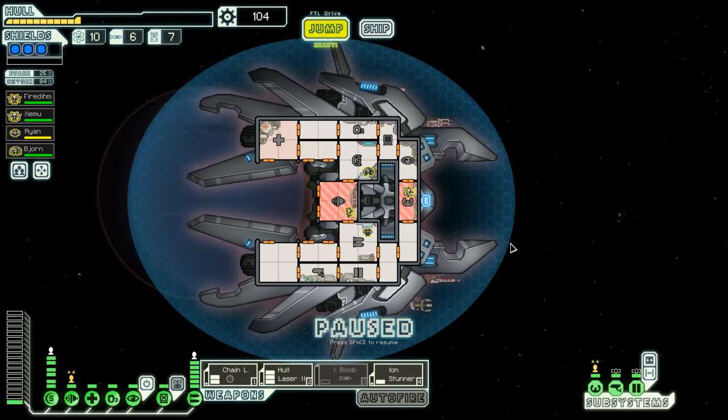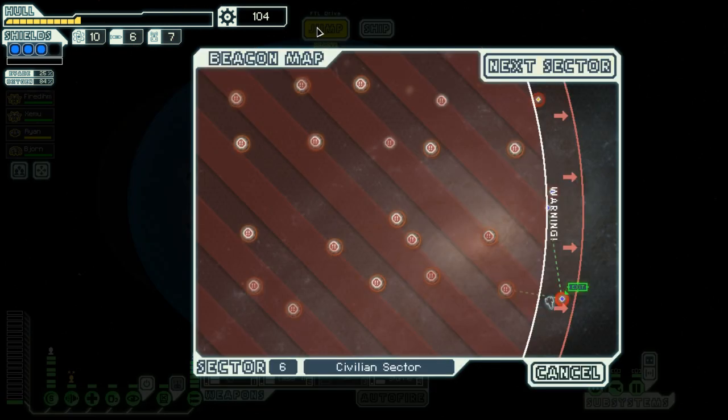Hey everybody, I'm Blitz. Welcome back to episode 6 of our Advanced Edition FTL. Last episode we ended up just getting manhandled by a nasty, nasty ship that destroyed us pretty bad. Anyway, we need to get jumping.